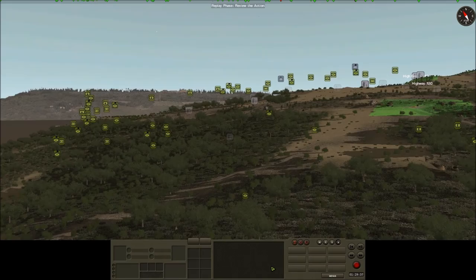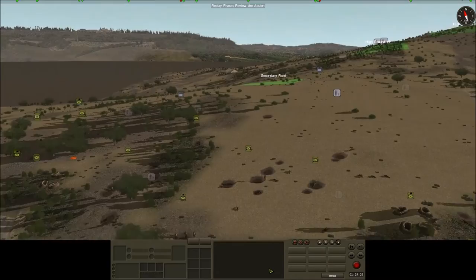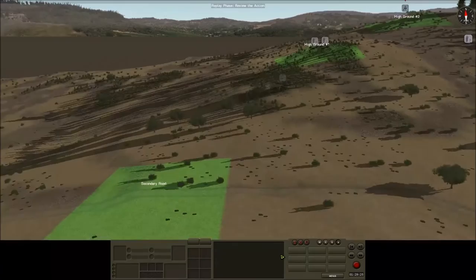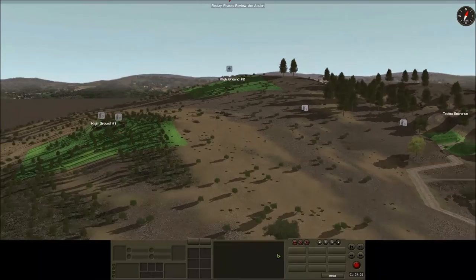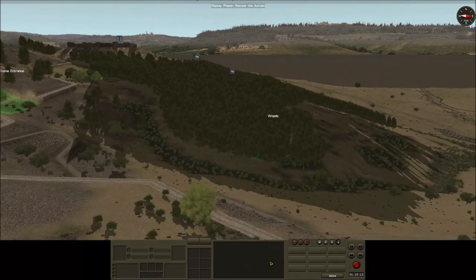On the left, I Company are resting after the first part of the morning's fighting. K Company have pushed through their position, taken the highway objective, and now we are looking to threaten the secondary road and high ground objective — with quite a bit of flat ground to cover between those points. Once we can get up there we can sweep down and take the Troina entrance and the woods. That concludes Part 1 of this Combat Mission Fortress Italy after action report — watch out for Part 2.